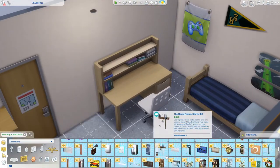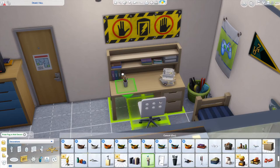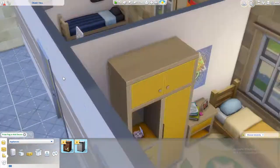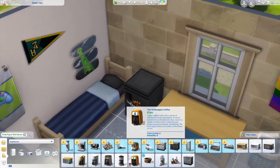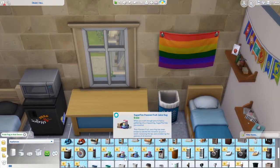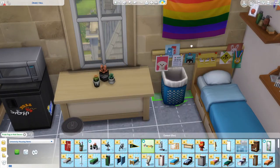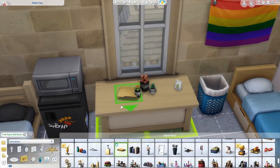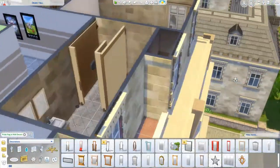For his roommate, I wanted to do a gaming nerd, antisocial guy — he's just there to get the grades and go home, and when he's not in class he's gaming on his computer. I'm finally adding in a mini fridge and microwave, which I think is awesome. The fact that you can fit the microwave on top of the fridge — they really thought this whole thing through. That's how my setup was as well.